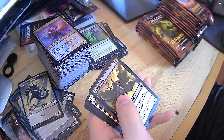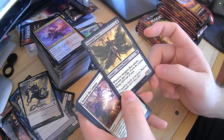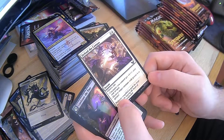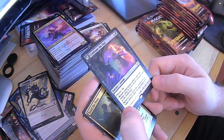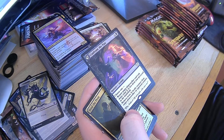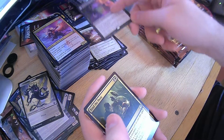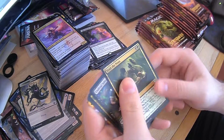Another Charge Through — I think I need one more. Arrogant Poet — pay two life when it attacks and it gains flying until end of turn. Nice. Defend the Campus. Confront the Past — I don't think I've seen this one yet. Choose one: return target Planeswalker card with mana value X or less from your graveyard, or remove twice X loyalty counters from target Planeswalker an opponent controls. Nice. I'm wondering — are there Planeswalkers in this set? Because I've yet to come across one.